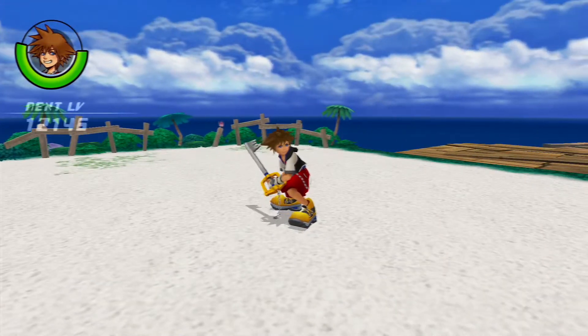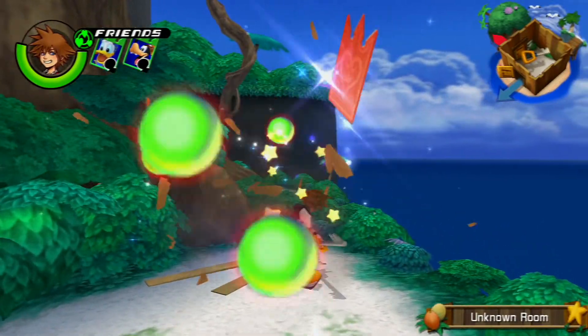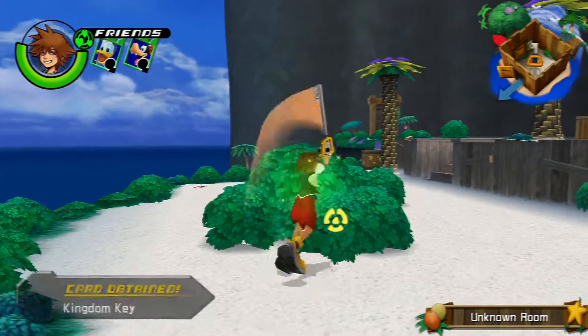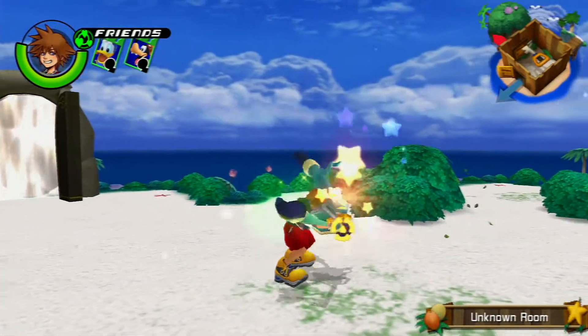And this is what it does — it nukes the ever-living hell out of everything on the screen. The blast radius doesn't look like it covers the entire field, but in actuality it does. It can even destroy enemies in a second wave of Heartless — we'll see that in a minute or so.